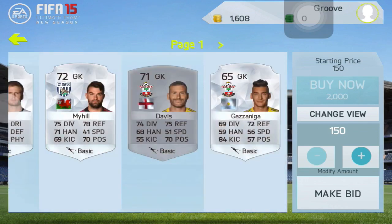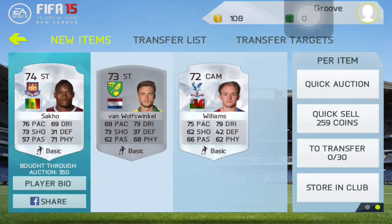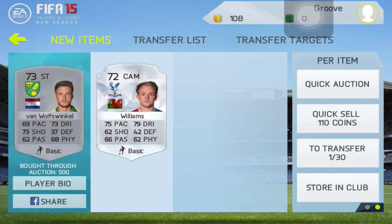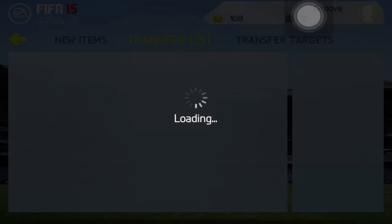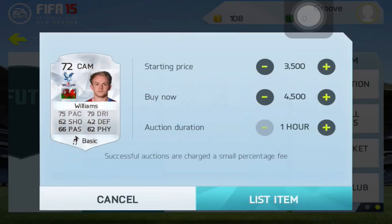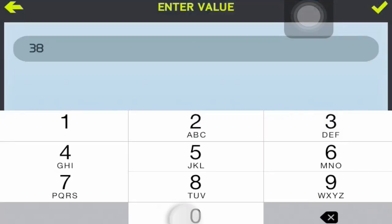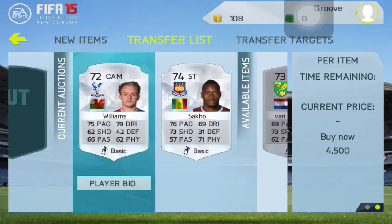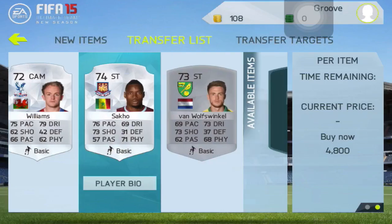As we can see on the screen right now, we've made a few deals. We've got this Sarco for 350, which is sweet. We've got this Van Windewinkle for 500 and a Williams, which is the best deal, for 850. We're going to list them up one by one. Williams will list up for 4,500 — really good if we can make 4,000 coins on that one player. We'll list up the Sarco for 4,800. And then this Van Windewinkle, we'll list him up for 900 coins.